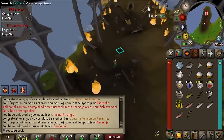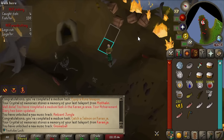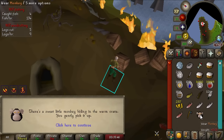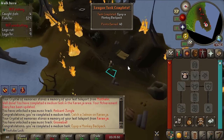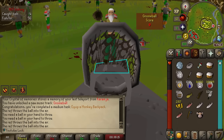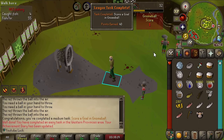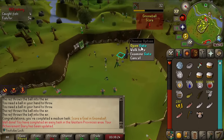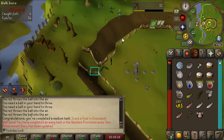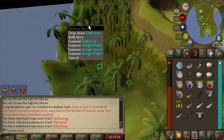Since Monkey Madness 2 is auto-completed, I can head right over to the demonic gorillas, search this crate, and get the best item in all of Old School RuneScape - the monkey backpack! You can wear him on your back, and that is a medium task - 40 points for equipping prime fashion. We did it! We also got like 40 XP each in Ranged and Agility from the boosted XP rates.